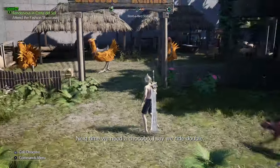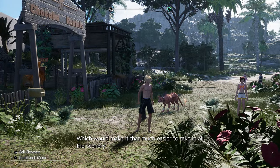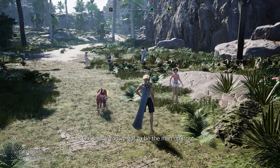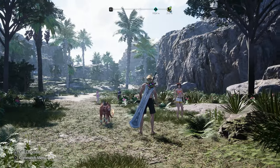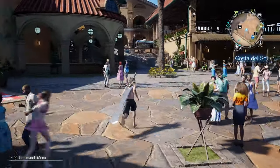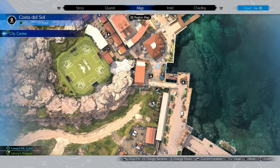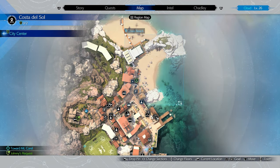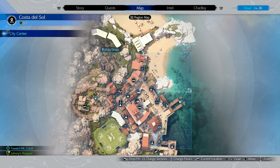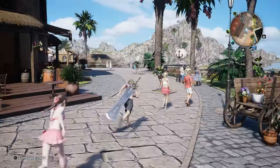Next time we need a chocobo, I say we ride double — the best way to make tracks on chocoback, which would make it that much easier to take in all the scenery. I'm still steering. Oh fine, if you've got to be the man up front. Right, so this is the last piece of Costa del Sol stuff I'll do — there is a level 31 mission but it's so far ahead right now. I do want to make progress so I need to head here first. They won't let you fast travel to those.